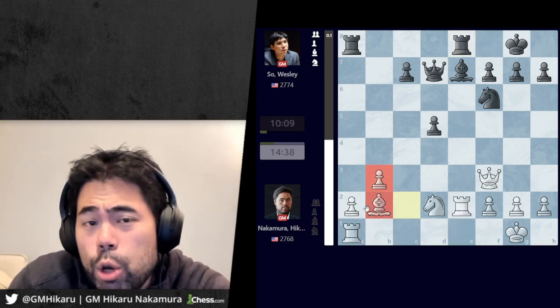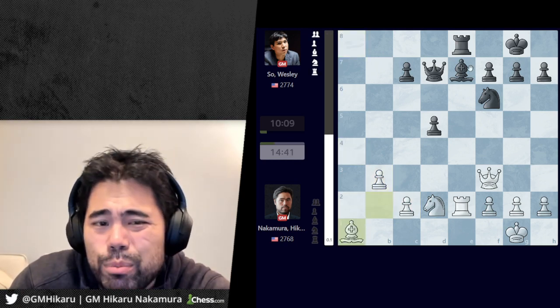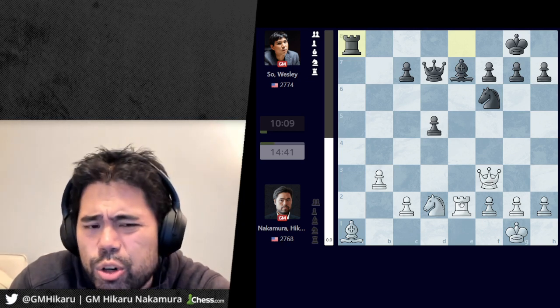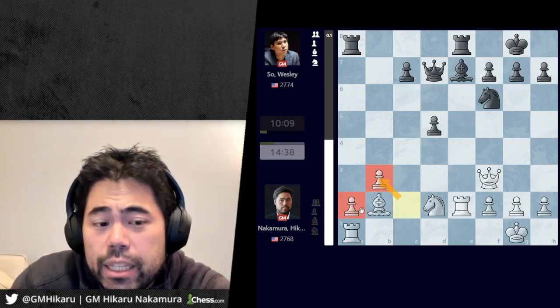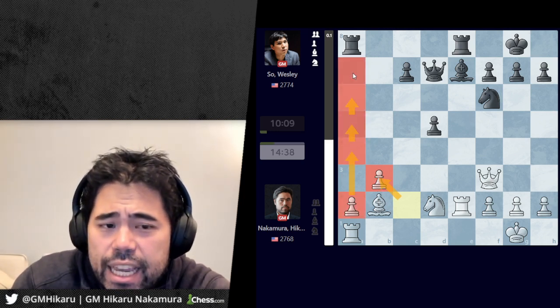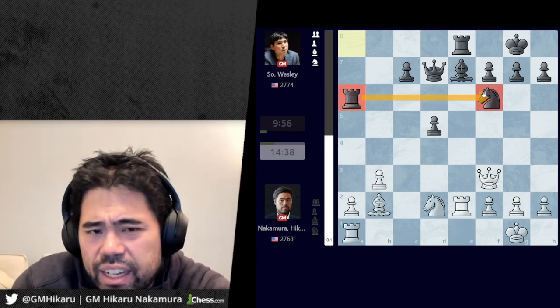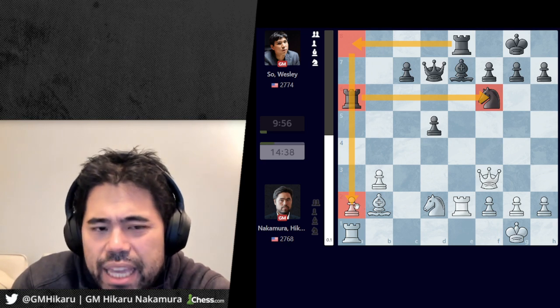I play rook e2, Wesley trades. I take with the c-pawn, which is a somewhat original idea — I could take with the a-pawn and after rook takes a1, bishop a1, rook a8, the position is very balanced with not a lot going on. I decided to get creative and take with the c-pawn, capturing away from the center but potentially creating a passed a-pawn down the road. Wesley plays rook a6, trying to protect the knight on f6 but also planning to play rook a8 and line up a double stack on the a-file.